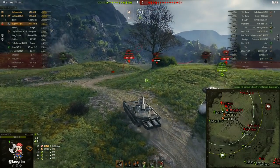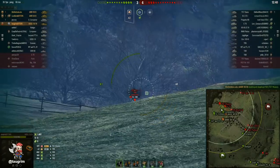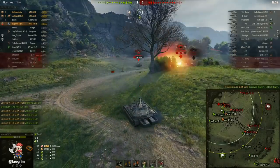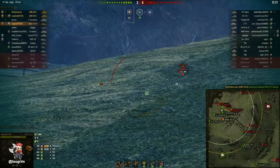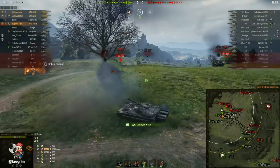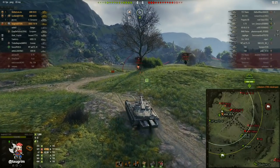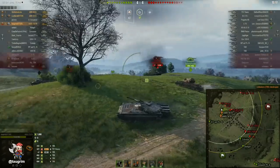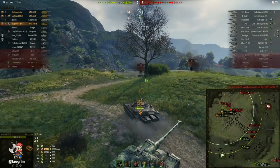Keep in mind that AP and APCR have a much greater tendency to bounce; HEAT less so, because of how the shells are designed. It's not based on pure penetration but rather — I'm no tank expert — it's the liquefaction, that jet stream that goes and pierces the opponent's armor. It's not based so much on the velocity of the shell itself but rather what's inside it. I got four shots onto the T95 there and again not giving him much to aim at.